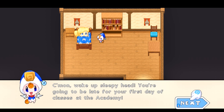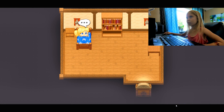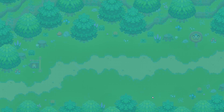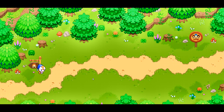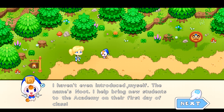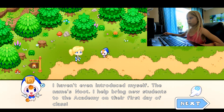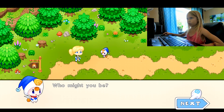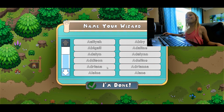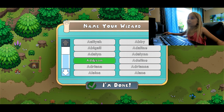Hey, listen! Come on, wake up sleepyhead! You're going to be late for your first day of classes at the academy! I'm going to school! Okay, I'm coming now. Whoa, hold up! I haven't even introduced myself. The name's Newton. I help bring new students to the academy on their first day of class. Who might you be? Oh, yay! I get to choose my name, guys! There's so many names and I get to choose one. I'm going to choose that or something.